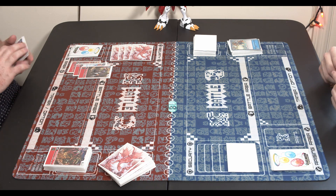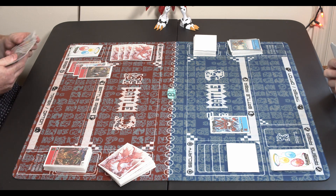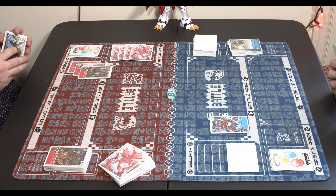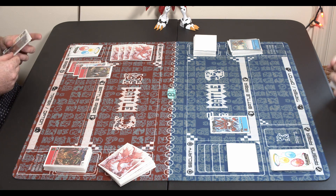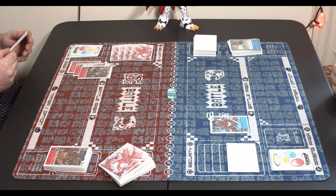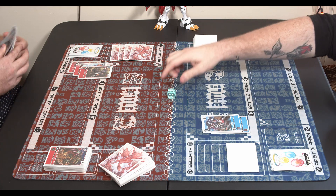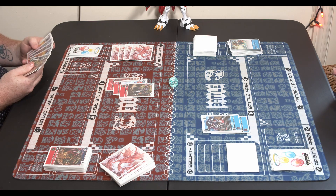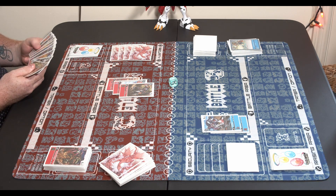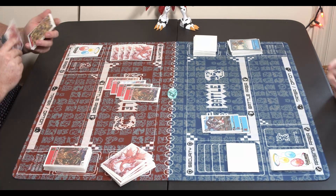I'm going to activate the Hammer Spark to get extra memory and drop the Elecmon. I thought you were going to drop the Holydra just now — that would have been super dope to get recovery plus two. There goes the Grizzlymon. He brings up his DarkTyrannomon, drew another Homon. Going to evolve the Breakdramon and evolve Homon on top of him. The thing with these cheap vanilla Digimon is I only left you with two memory but that's still enough to go up into your Homon.